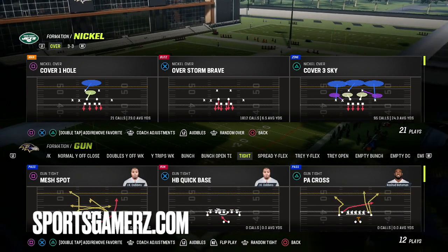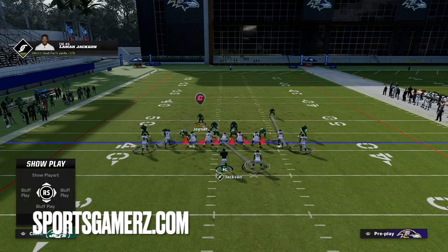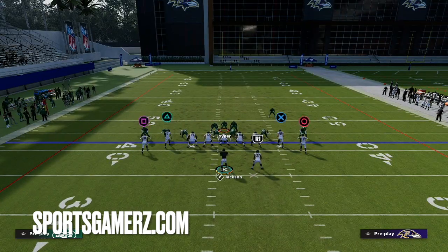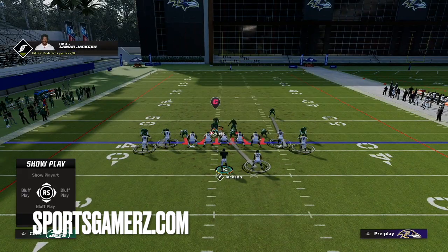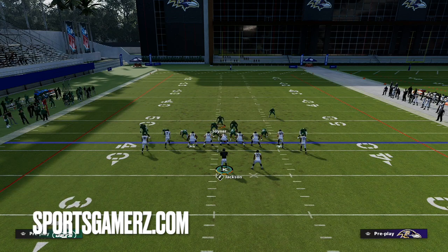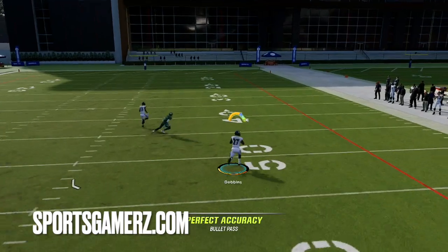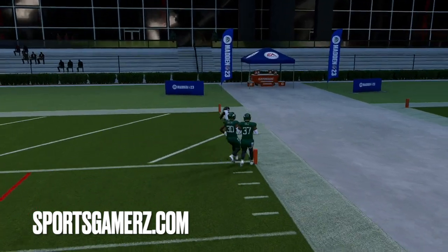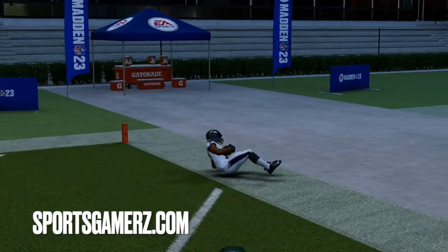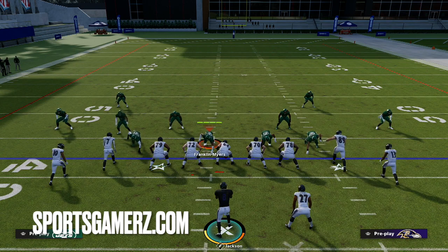Another thing you could do on this to make it even more annoying is just do a simple wheel route right out of the backfield. If I feel like they're getting too concentrated on the corner out with their user — like maybe they know the corner out is the other thing they have to worry about so they just put their guy over there — that's when I like to put the running back out of the backfield on a wheel route. You can quick-pass it and that could again be another potential touchdown. So this play with this motion glitch just absolutely destroys man coverage — you're going to force them to use base alignment, but even when they do that, there are other answers on this play other than lobbing the streak over the top.